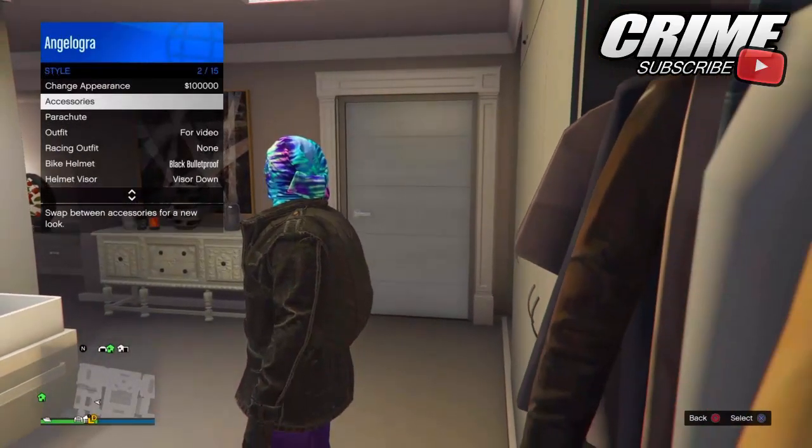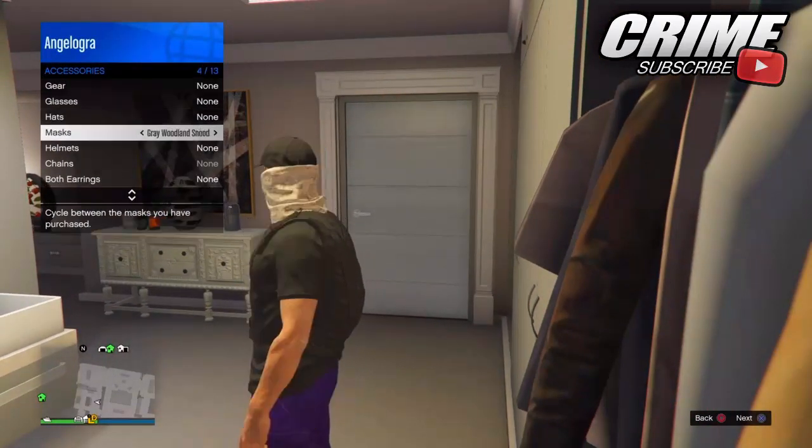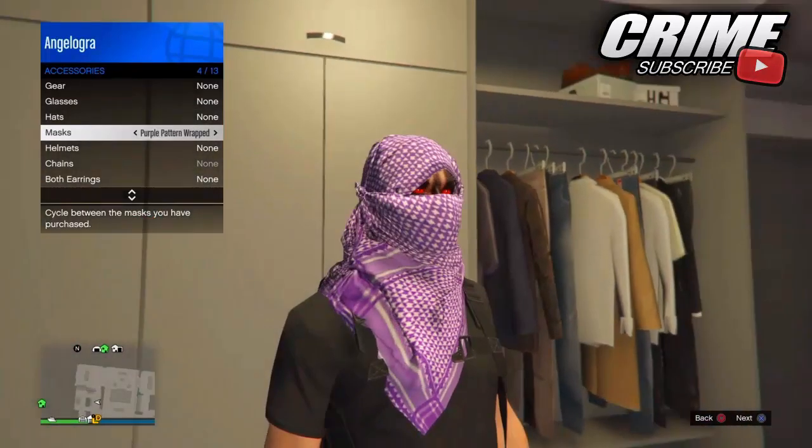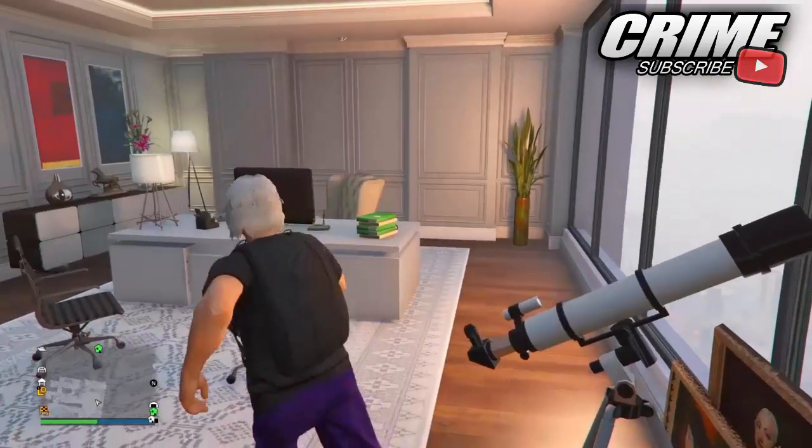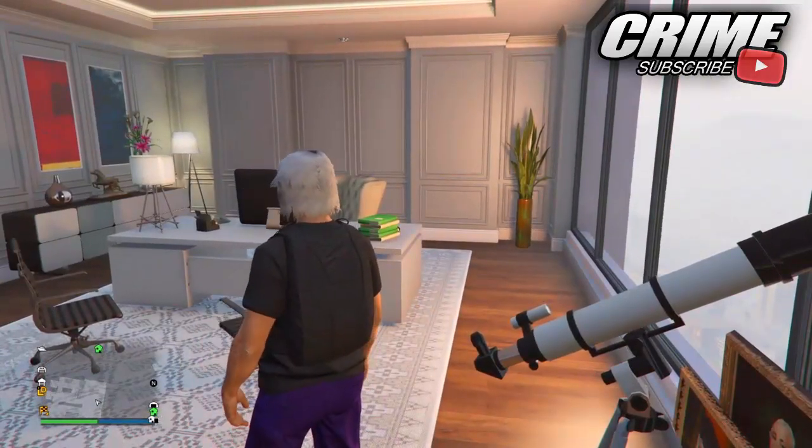From here you want to put on any mask while you have this outfit. In this video I went ahead and put on one of the brand new Smuggler's Run masks, but you can put on any mask you want with this outfit. Then go ahead and do a telescope glitch.